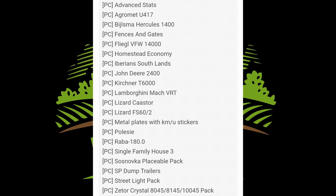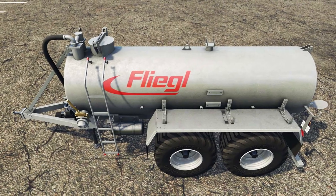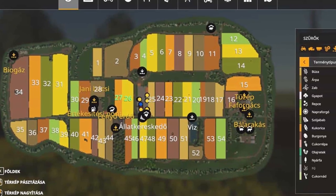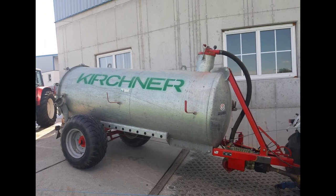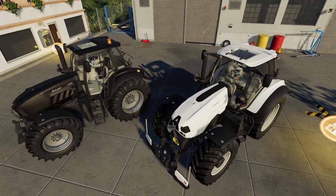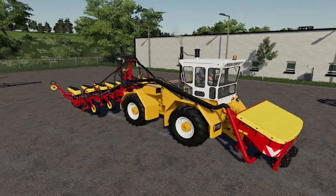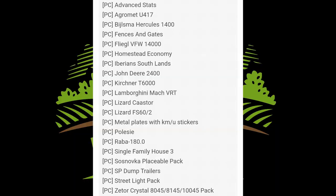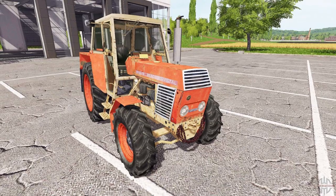We have a huge testing list to go over. Mods in testing on PC: Advanced Stats, the Aggramat U417, Hercules 1400, Fence and Gates, the Fliegel VFW 14,000, Homestead Economy, Varian Southlands, the John Deere 2400, Kirchner T6000, Lamborghini Mach VRT, Lizard Castor, Lizard FS62, Metal Plates with KMU Stickers, Pelosi, Rayba 180, Single Family House 3, Sosnovka Placeable Pack, SP Dump Trailers, Street Light Pack, and the Zetor Crystal 8045, 8145, 10045 Pack.